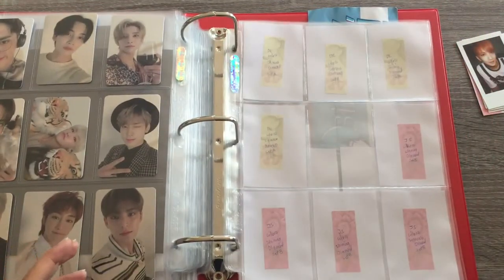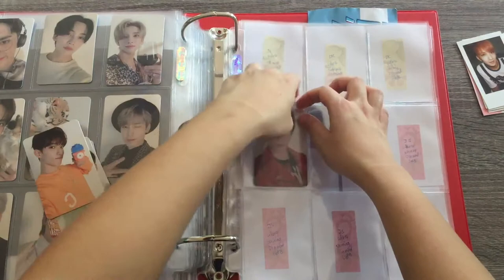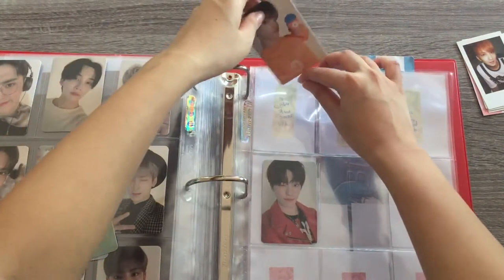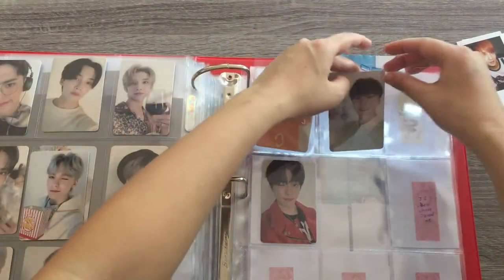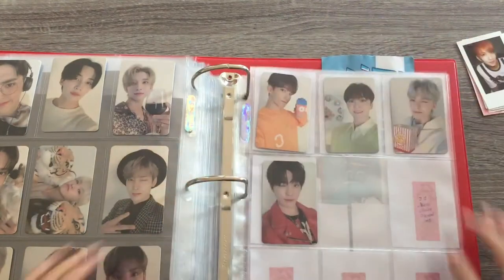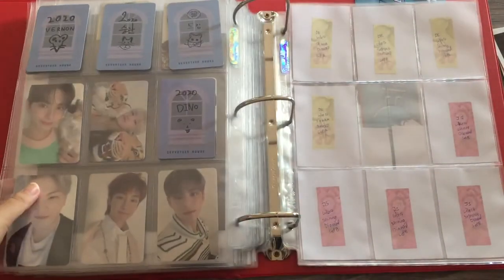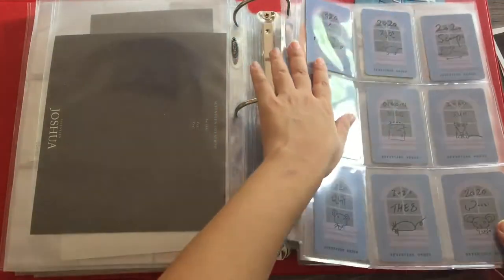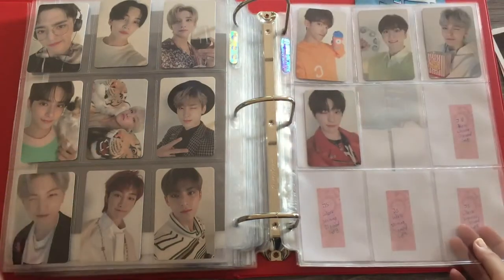And then we have the younger members to put in — Dino is over here, DK, Seungkwan. And there you have it. Basically it will look like this — at the back I'll still have to put fillers in, but that's sort of how I wanted it to look. I'm very happy with that for now, and if I'm not satisfied I'll just change it in the future.